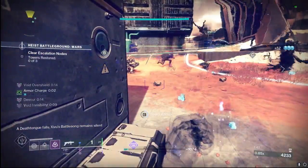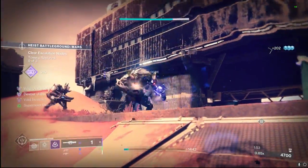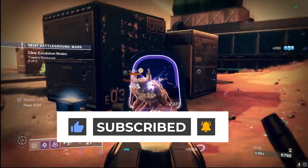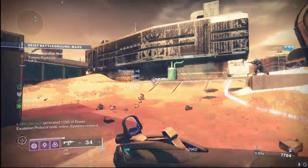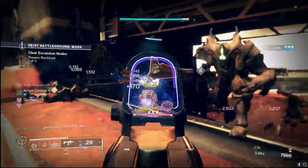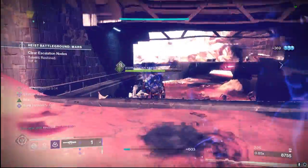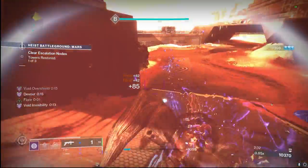Welcome back to another Jedi Gaming video. Today we are talking about the Graviton Forfeit exotic helmet for the Hunter — a very useful, easy exotic for beginners to grab, as well as veterans to pull out of their vault. It offers increased invisibility duration, and with this build we get volatility and invisibility up almost consistently with solid survivability, so let's get into this void Hunter build.